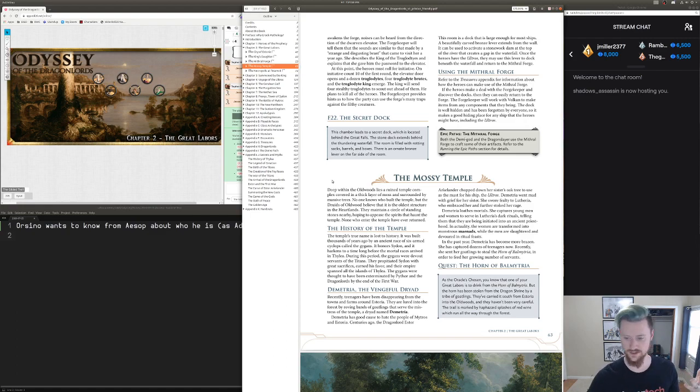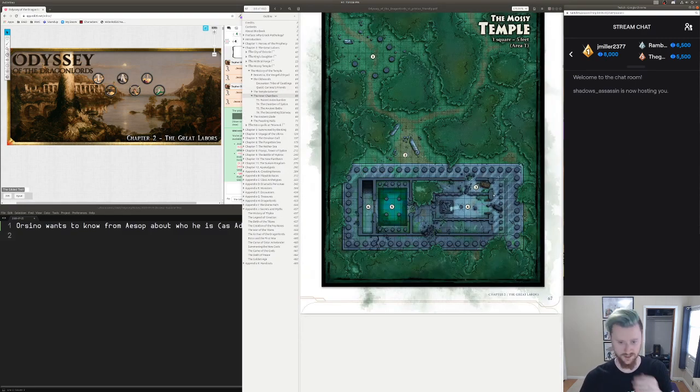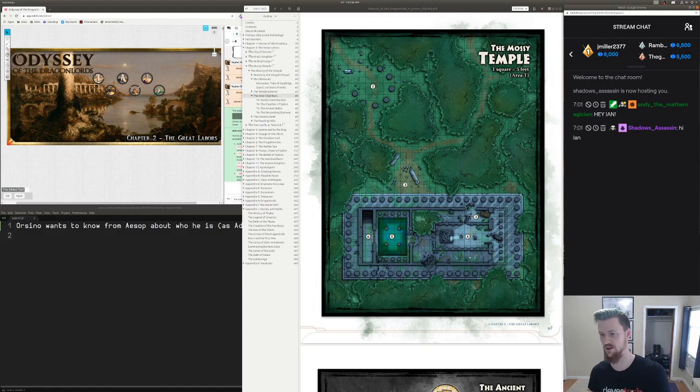Let's recap a little bit. Last session they went to the Mossy Temple and essentially went through the entire temple. This area was really awkward with dynamic lighting, because the players wanted to move their tokens around but then it was revealing things. And then I started reading area descriptions. I see you're now hosting me with your one viewer, as always.